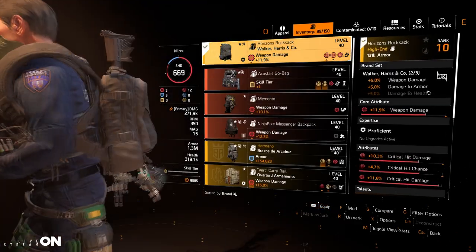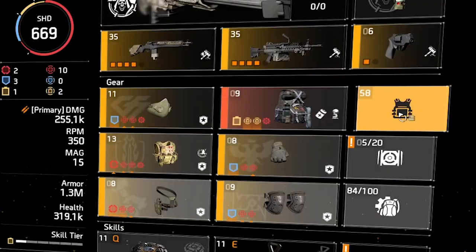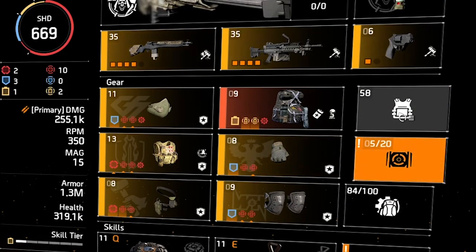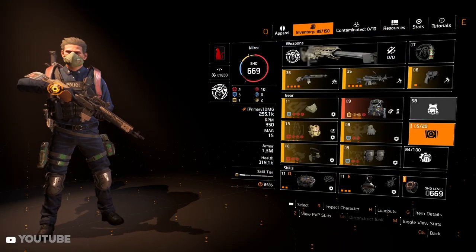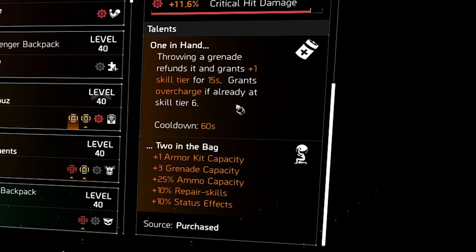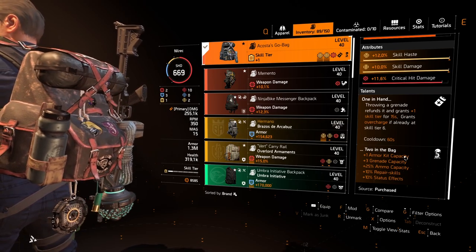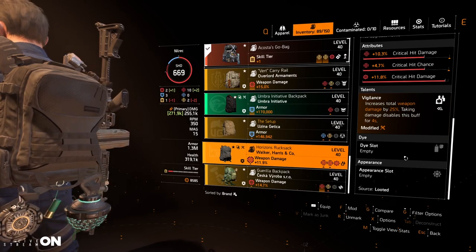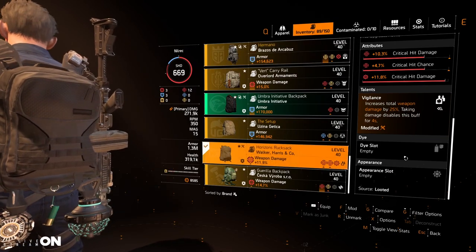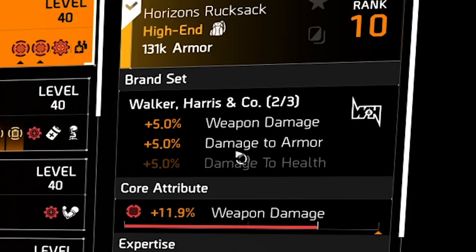Originally the build was using a Coyote Gold Bag so you get to throw a free grenade every now and then, but this build is weapon damage focused, so that felt like a waste — it gives skill tier bonuses and most of its talents are for skill builds. Instead I went for Walker Harris since we're wearing two pieces, which gives plus 5% damage to armor.